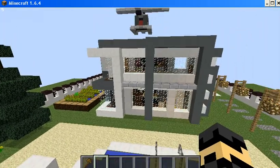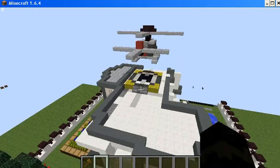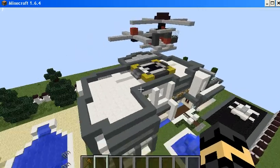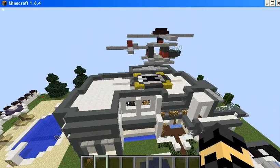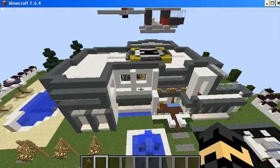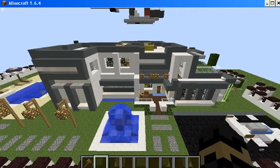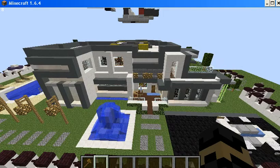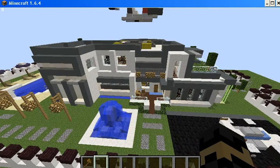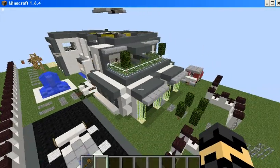This is the house look from the backyard, from the upper side. There seems to be a helicopter. This house is much more to live in - it is a modern house that I really like the design of.